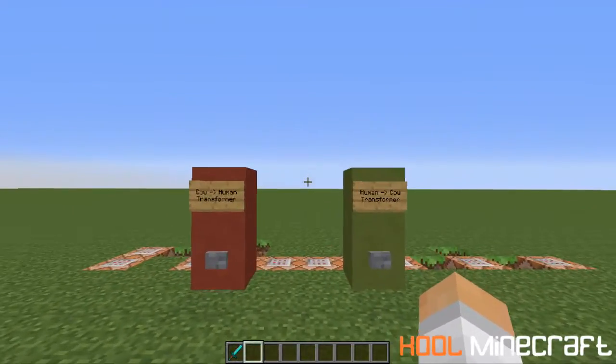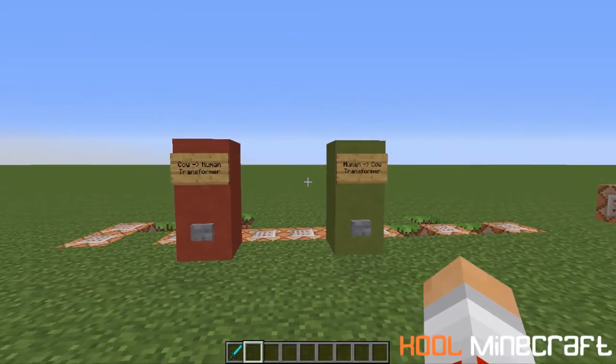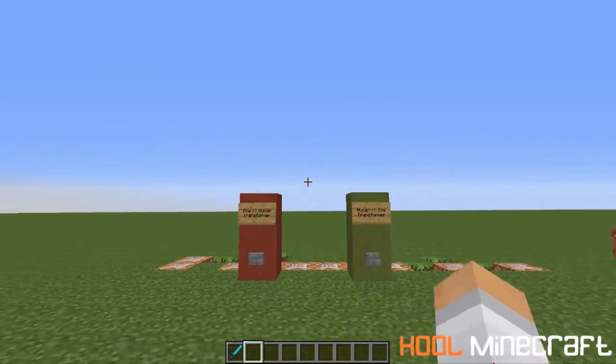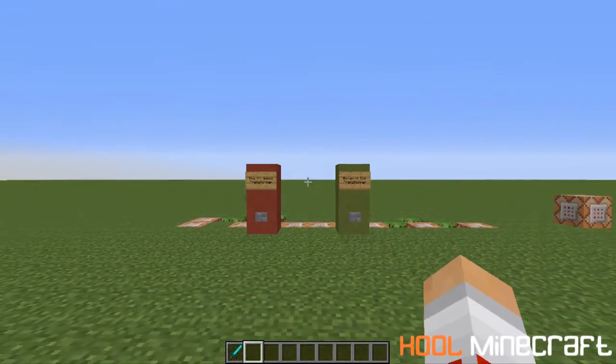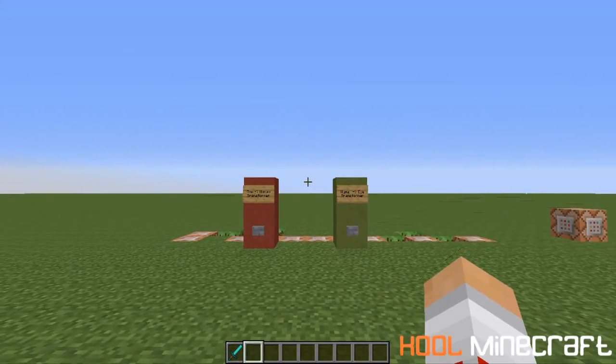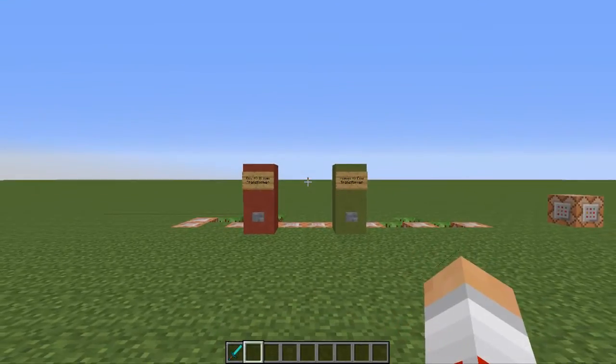So this is useful in the new snapshot, the 1.8 snapshot — it's the new @e command. It was one of the many new changes to Minecraft. Can't wait for the new 1.8 to come out. Thanks for watching guys, and please tune in next time. See ya.